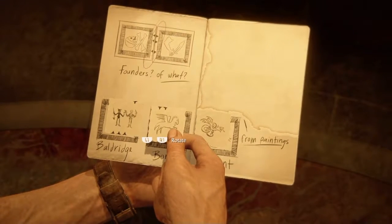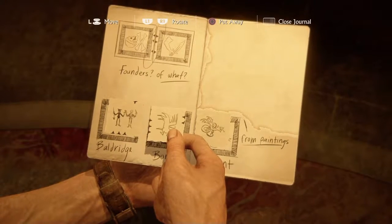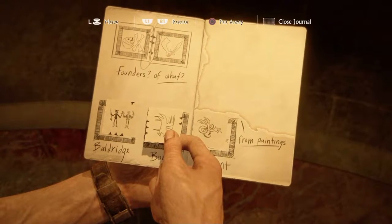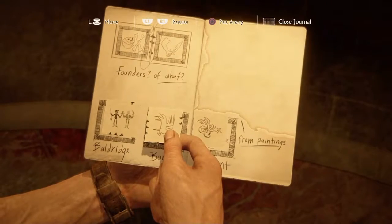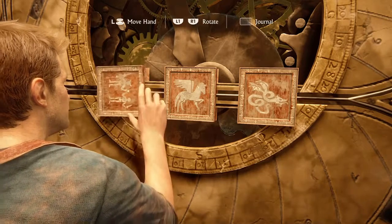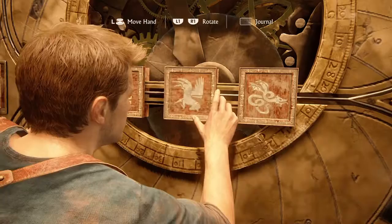Okay guys, basically the key to the puzzle is in the top - you'll see the skull and the arm linked together. You just rotate the little pictures round so the black dashes match up. So as you can see, the horse with the wings goes with its head facing down. You match them all up so it makes a little picture. It does show up at the top the first one that you did as well, so hopefully that helps.